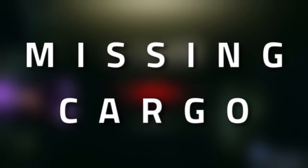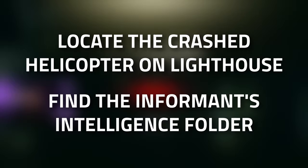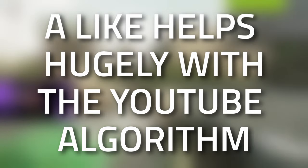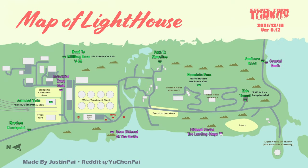Hey guys and welcome to the Ace Gear task guide for Missing Cargo. For this task you need to locate the crash helicopter and lighthouse, as well as find the informant's intelligence folder. Don't forget to leave a like on this video if you find this guide useful.